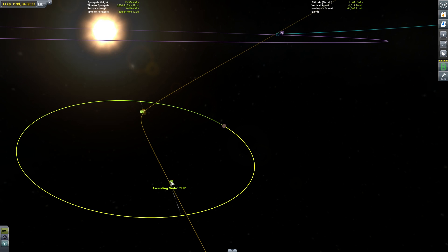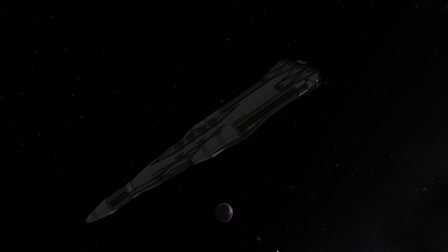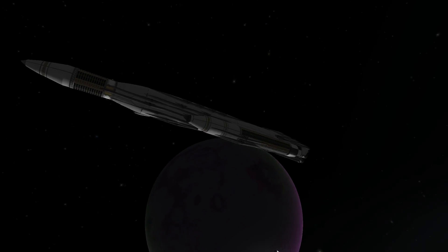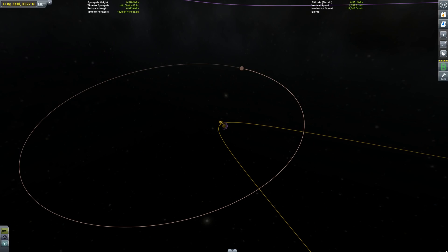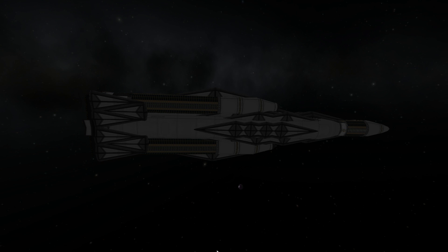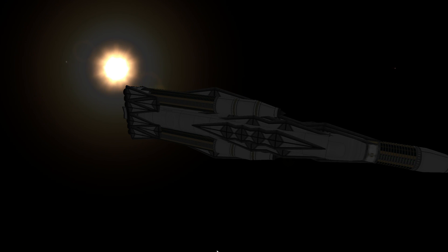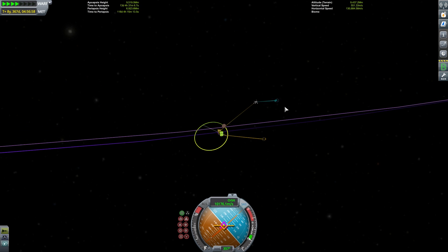I therefore decided not to capture at Eve on the first pass, but to do a gravity assist off of it that would throw my orbit onto the correct inclination — so that when I rendezvoused with Eve a second time, I would be at the ideal angle of inclination and could hopefully capture and intersect with Gilly. I then realized that between successive rendezvous with Eve, the location of my periapsis had ping-ponged to the other side of the planet — directly opposite from Gilly, which was directly opposite of where I wanted it. I therefore did a second gravity assist off of Eve so that on my third rendezvous, my orbit would be at the correct inclination and correct periapsis angle, best aligned to capture and rendezvous with Gilly.